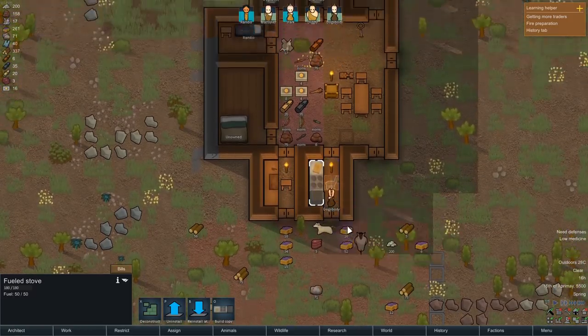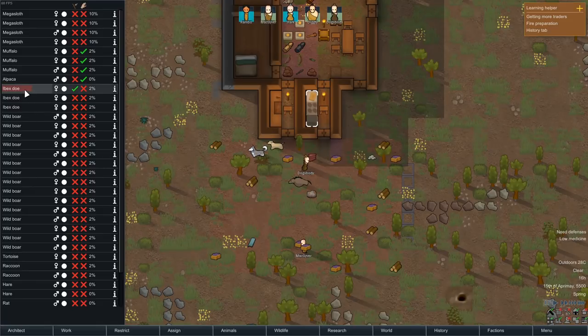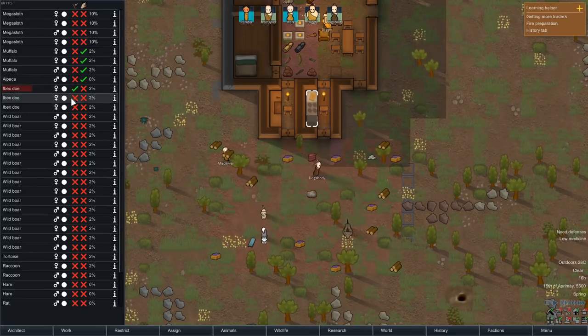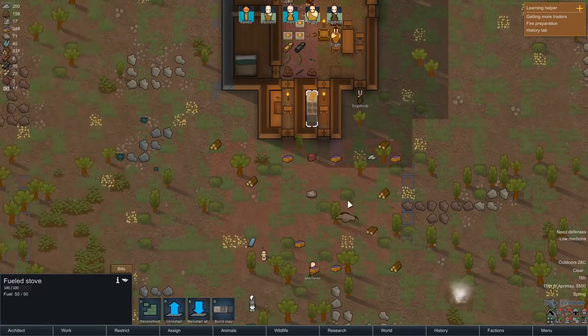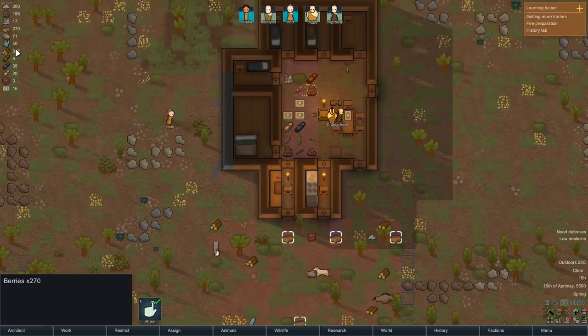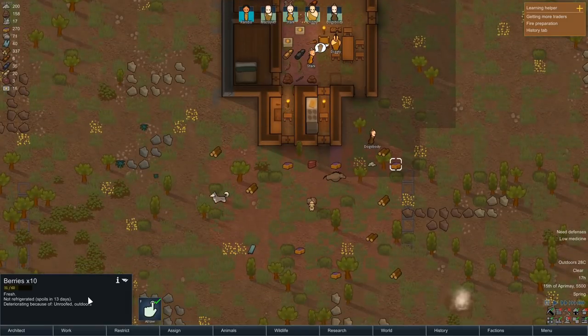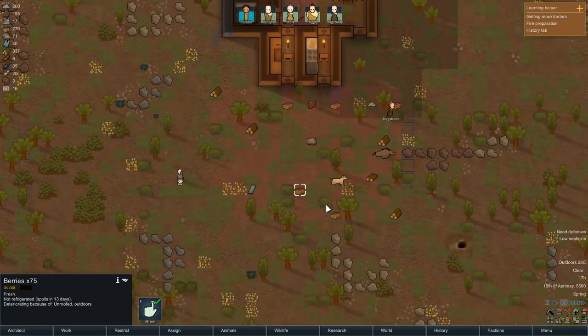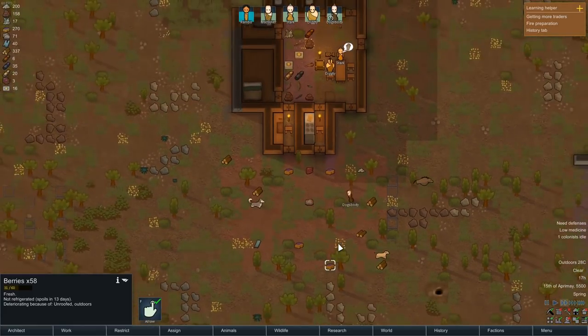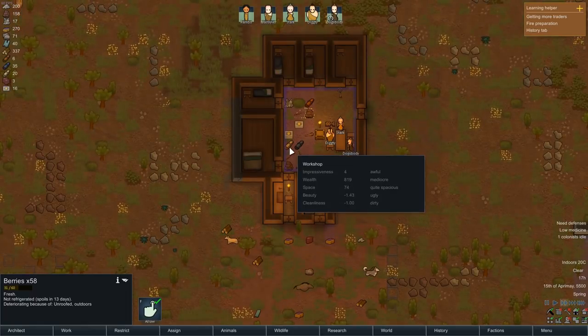Now we have a cooking area that's much better than before, though I have run out of meat. It turns out that megasloth didn't last as long as I was hoping. Berries are pretty good though - they last about 12 or 13 days not refrigerated. We don't have access to refrigeration either - we're Neolithic. We don't even have stone. That is how bad we are.